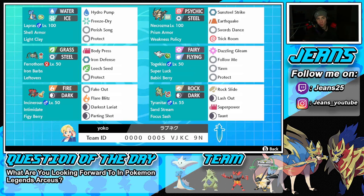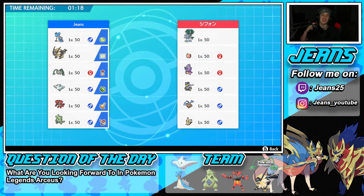If you want to try out this team, the rental code is at the bottom of the screen. Let's hop on the ranked doubles ladder and look for wins with this Weakness Policy Necrozma and Gigantamax Lapras team. Before Battle 1, I want to let you know your boy is streaming on Twitch almost every day — name is right below my face cam, Jeans25 on Twitch — we're doing viewer battles and tournaments for BDSP.